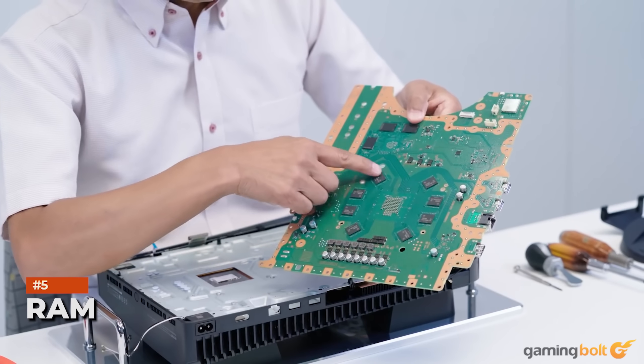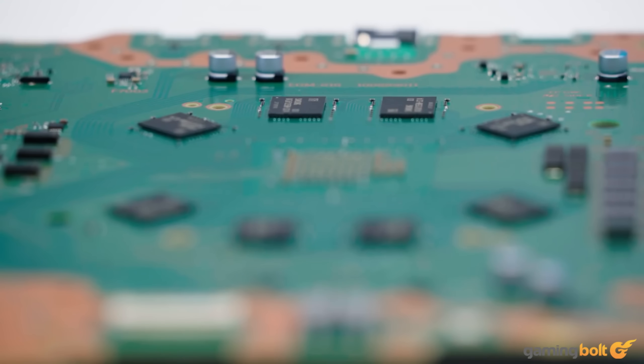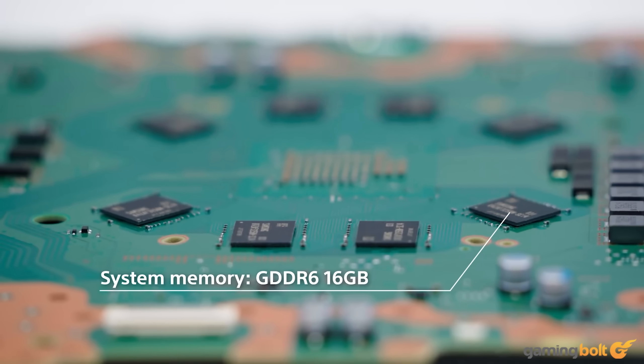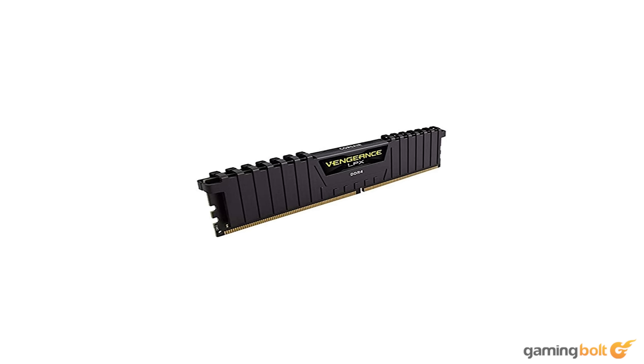RAM. Ryzen CPUs generally perform well when paired with high-speed RAM, and that's no different with our Ryzen 5 5600. As such, we're going with a 16GB kit of Corsair DDR4 memory that runs at 3600 MHz. Going any higher wouldn't really make sense since our motherboard only supports RAM up to 3600 MHz, and it also ensures that our CPU is working at its full potential without any memory-related bottlenecks. This kit is priced at $40 USD.